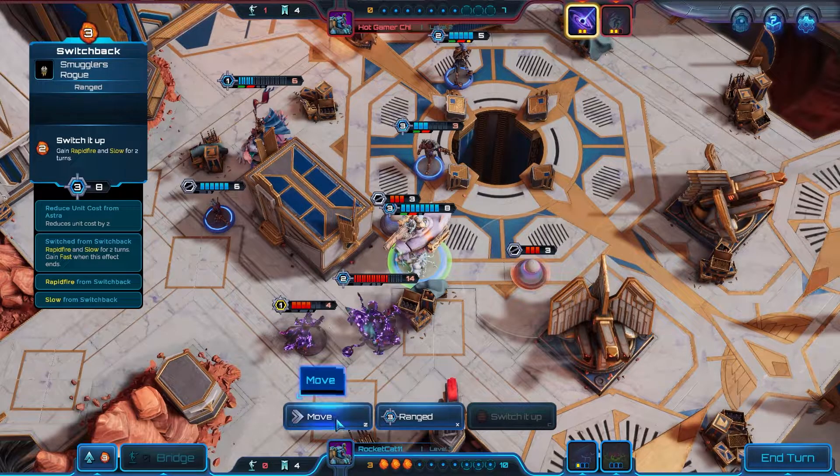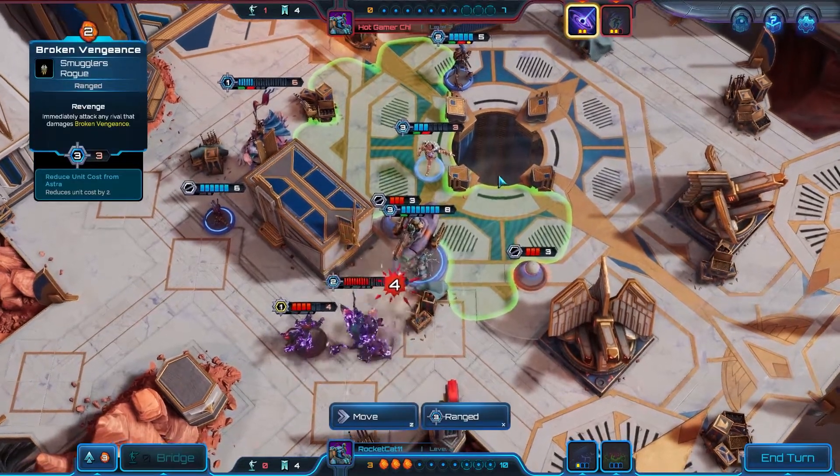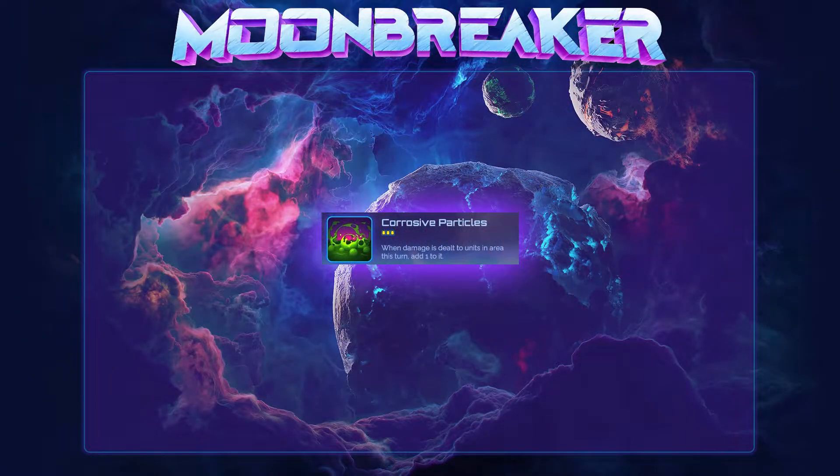It also gets you some extra combat tricks, such as the ability to pierce a 1 damage poison from Toxoid into an armored unit, or letting Maximus proc his passive on armored units. Corrosive Particles is an assist you want to wait and use for max effect. Generally speaking, it can be a much more advanced assist, since to use it optimally, you should have a strong understanding of all the damage figures on the board and how Corrosive will influence it. I've seen plenty of instances where Corrosive gets wasted by my opponent because they're just using it for overkill, when sequencing attacks differently could have led to multiple model wipes instead of just one.